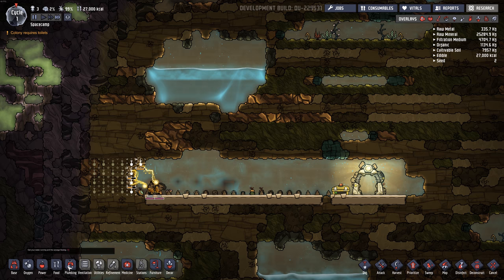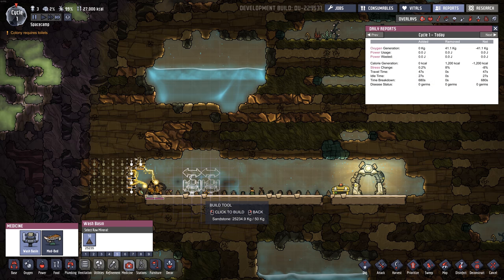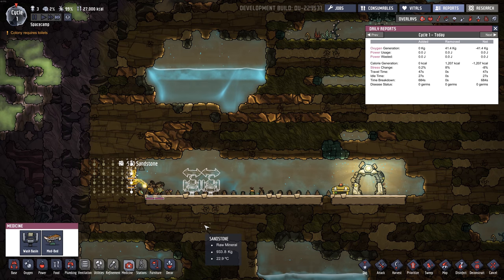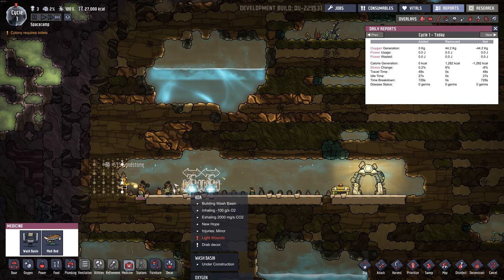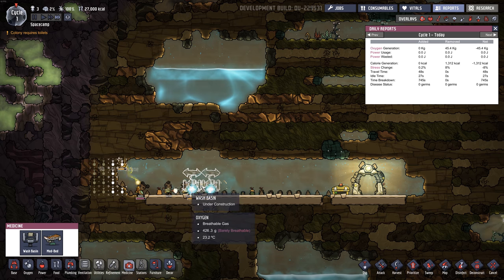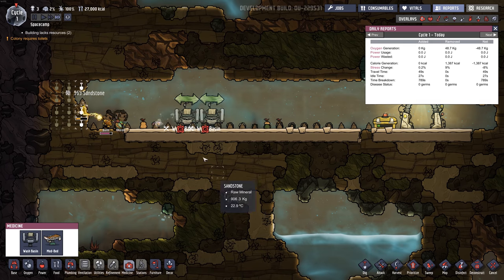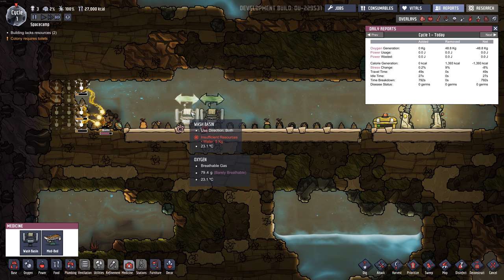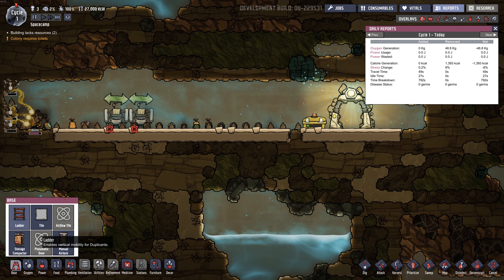Let's get some hand washing going. Washbasin — I don't really see how you can turn it around; I guess they work both ways always. I saw people in previews building two of these — maybe they'll use one on the way out, or maybe it's just for redundancy in case two dupes go at once. These need water.